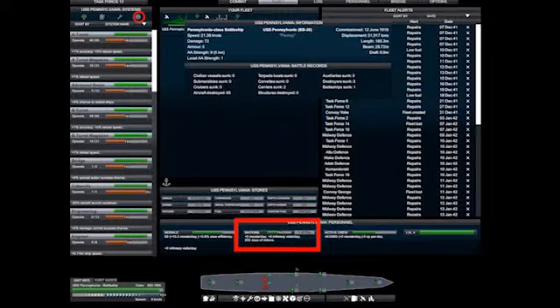Morale mode will almost always get them a passive morale gain rate at the expense of combat effectiveness. Set them back into balanced mode when you need to fight.